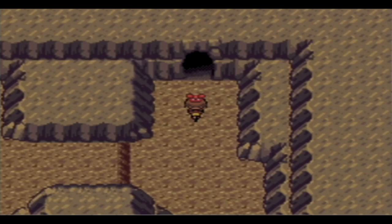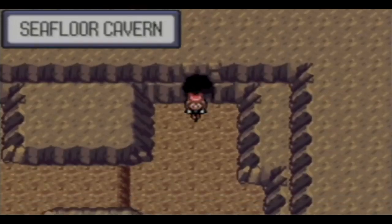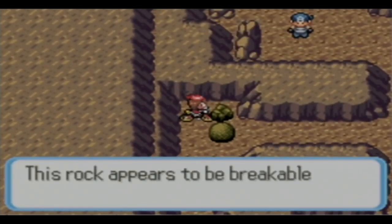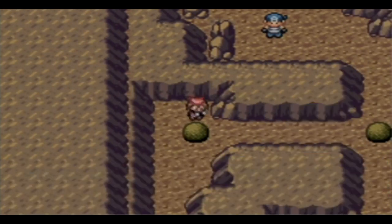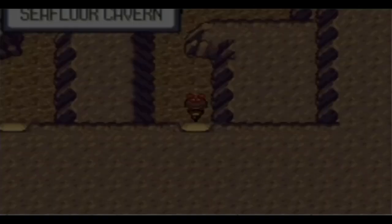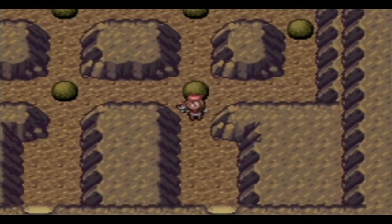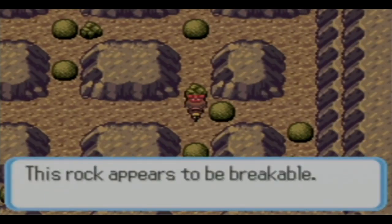I feel like one of these is probably going to take me back to the entrance. That takes me there - and that one does too, I thought so. Goodness gracious. Should've just stuck to the plan and gone up north, because I'm pretty sure that's what it is. I know we're supposed to go to that area with two boulders and two rocks to smash. There's going to be like two routes to get through here.